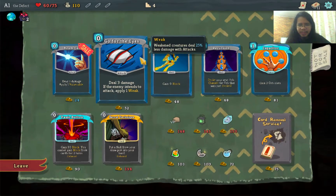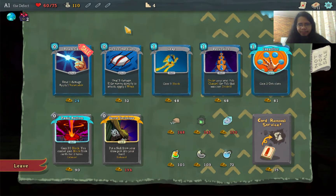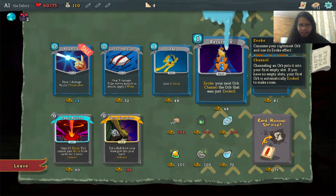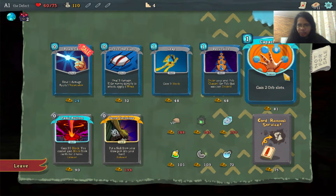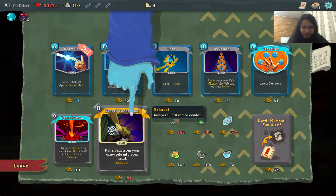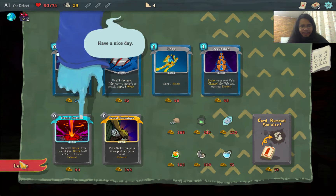We have 110 gold. We can't buy the relics. There's a Capacitor for 1 energy that gains 2 orb slots — I want that. There's also a Panic Button, Gain 30 block but you can't gain block from cards for 2 turns, and Secret Technique. Let's get the Capacitor and get out of here.